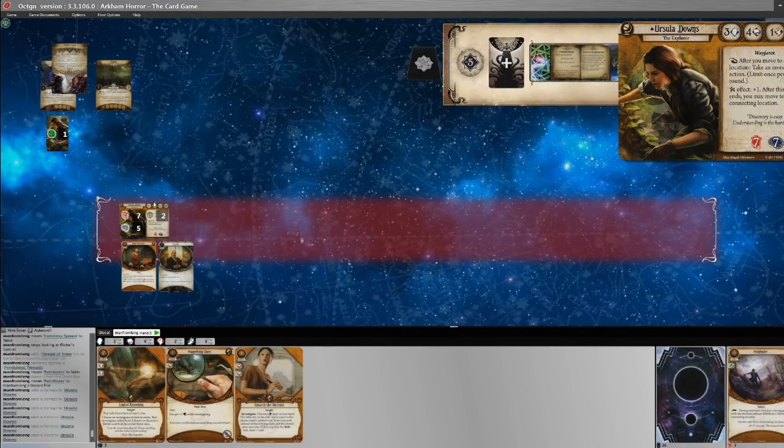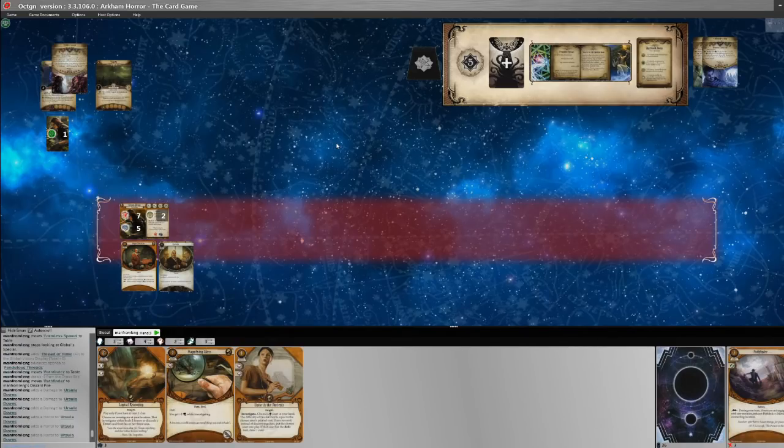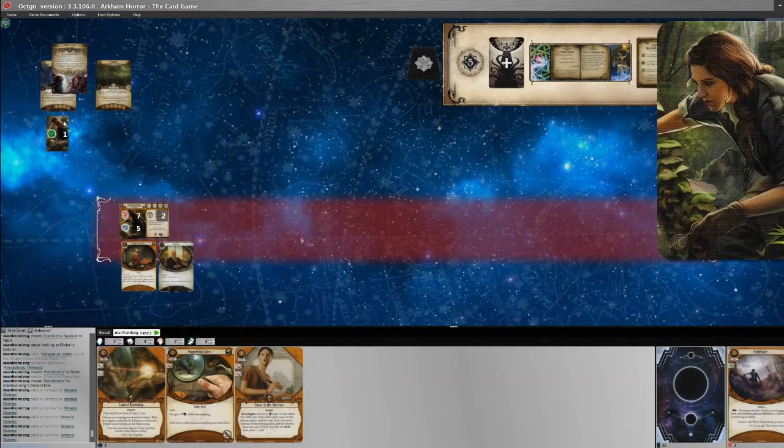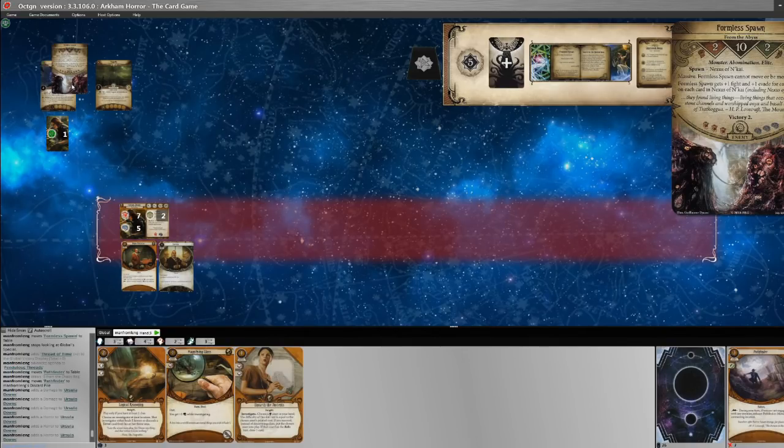Wow, that was quick — turn five! That is brutal. I thought Ursula had some evasion on her side, but not when you draw the minus five. Seems fitting — that minus five has been a thorn in our side the entire campaign. That was only 36 minutes all told, including my lengthy introduction. I'm going to reset the game and give this another try — that was a pretty short game.